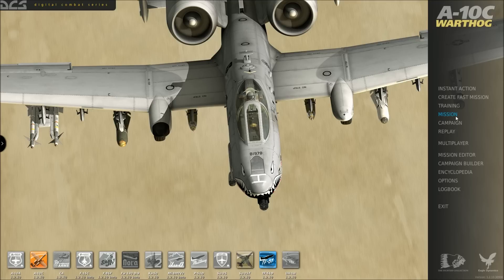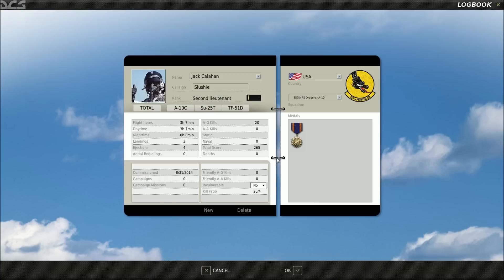At any rate, it comes with a thing called Create Fast Mission, and unfortunately there is no dynamic campaign, but there is a logbook. As you can see, this is my current pilot, Jack Slushy Callahan. I've earned one air medal so far. I'm with the 357 FS Dragons, which fly the A-10.